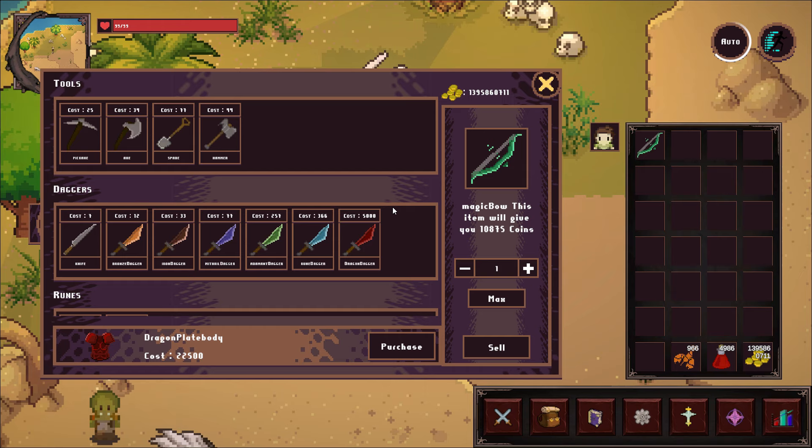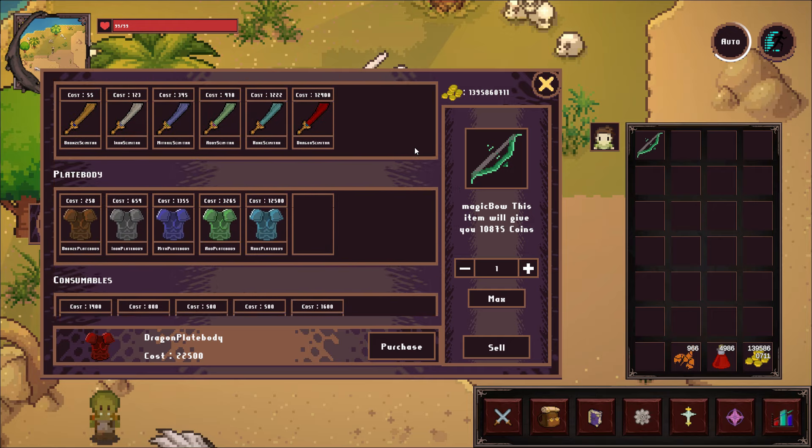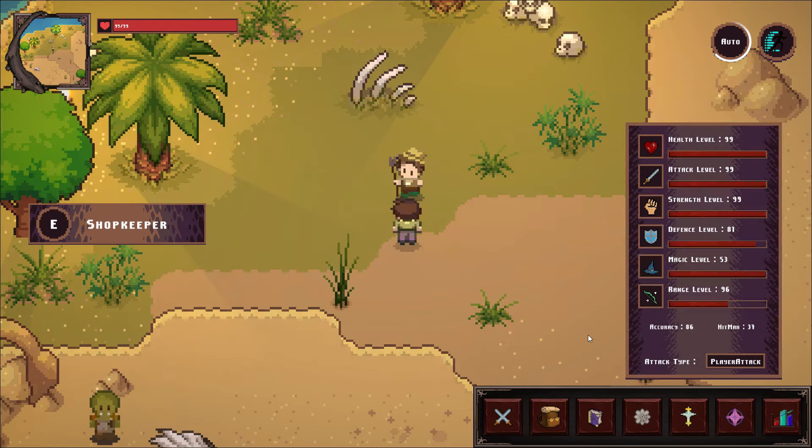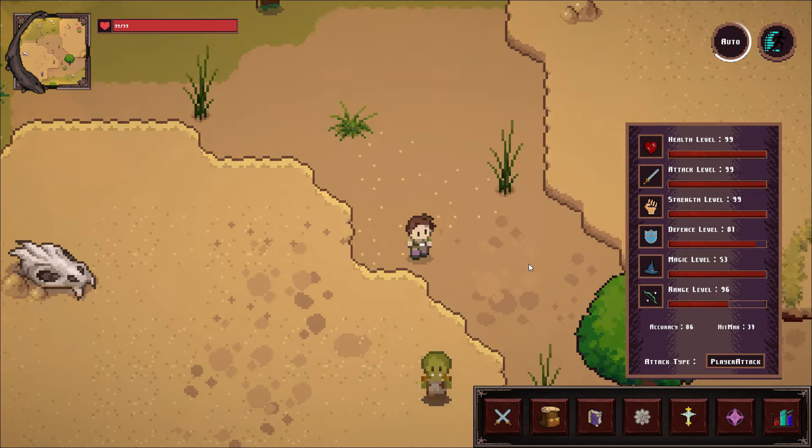In the future of the game, the shop will be gone. There will be a basic shop to buy basic tools, but all of the higher-end stuff will be locked behind levels, as it is in RuneScape, which is the game that we derive our inspiration from.